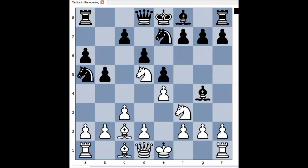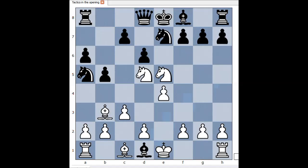Bishop to c2 is not the strongest move. White played Knight takes pawn on e5. Did white forget about his queen? Well, black happily captures the queen. Why did white sacrifice the queen? Have a good look — what was the reason? Bishop takes bishop? No.